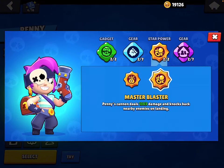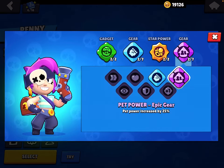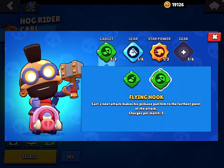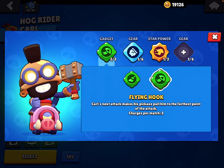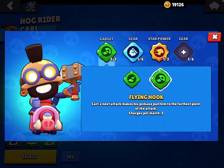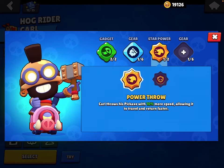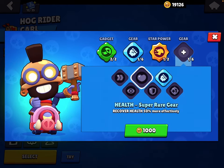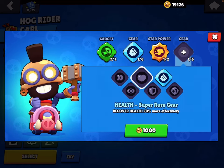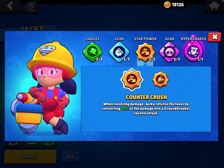Salty Barrel, Damage gear. For Master Blaster, if you're playing aggro brawlers use Pet Power. Use Flying Hook on more open maps. Heat Ejector is actually really good. Damage gear. Protective Pirouette is probably better but I use Power Throw. Use Health gear.